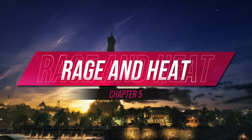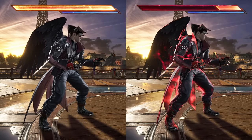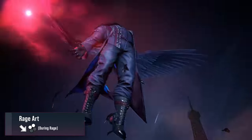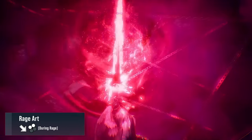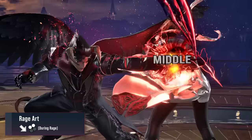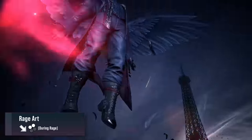Once your health gets below 25%, you enter a state called rage — you can tell when you start glowing with flames. You do additional damage and you can access a special move called a rage art by pressing R2 or down forward 1 plus 2. Often this is used at the end of combos to do additional damage. However, you can also use the full body armor this move has as a defensive option. Just be careful as the armor doesn't start up right away and it's unsafe on block.